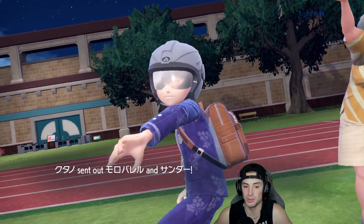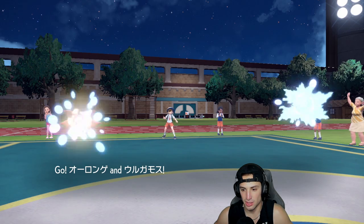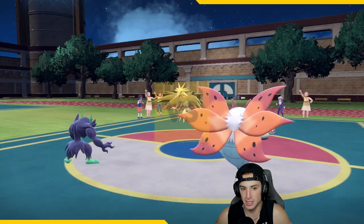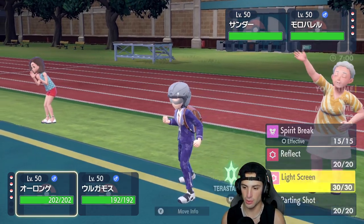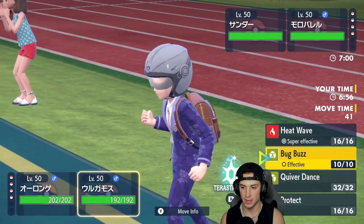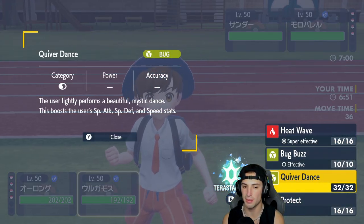I'm hoping they don't lead Urshapu, which would KO Volcarona turn one, because I'd rather save my Tera type before potentially using Hex with Amoongus. They go into their own Amoongus alongside Zapdos, which I don't mind. Light Screen is going to be our best friend here, so I'll set it up. I could drop a Heat Wave, or I could Quiver Dance — Quiver Dance would not be bad for that Special Attack and Special Defense boost.